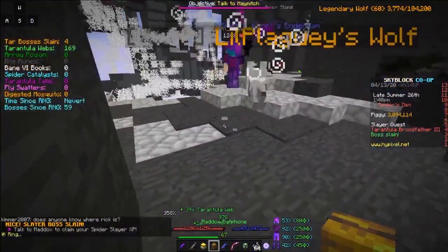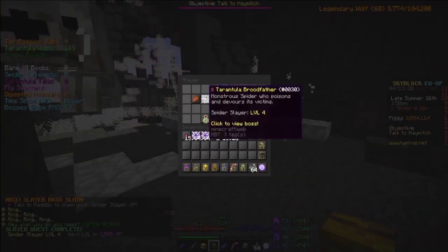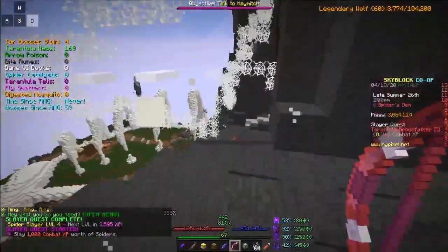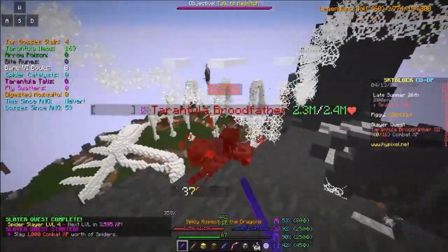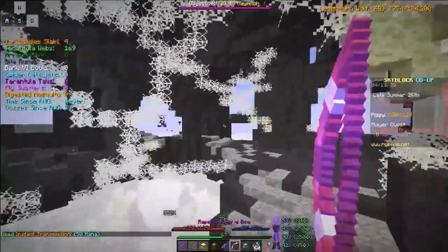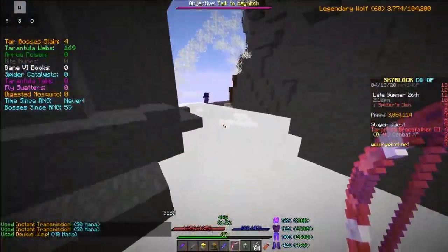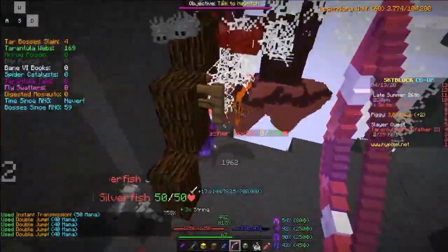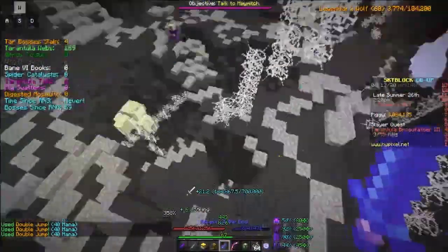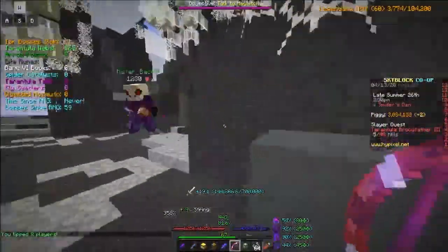Foul flesh will take a huge chunk out of your profits and it doesn't last very long compared to hamster wheels. Five foul flesh is around 125k which equals just one day, while one hamster wheel is around 25k and lasts for a day — so you're saving 100k just to lose 40% speed. You're getting more out of it for your money. For five hamster wheels you can AFK for five days — same 125k.